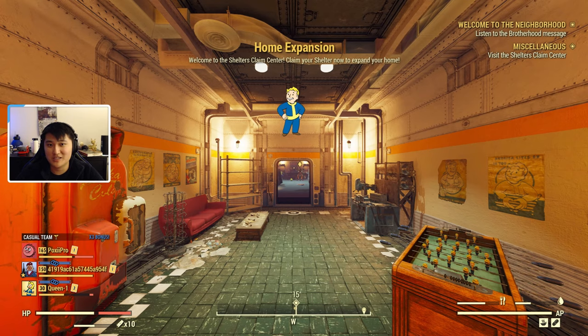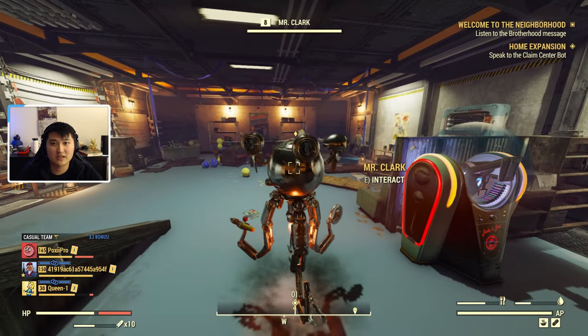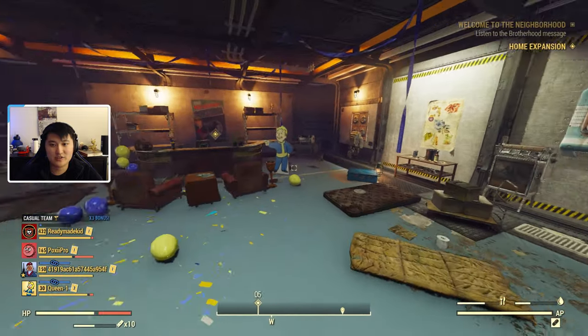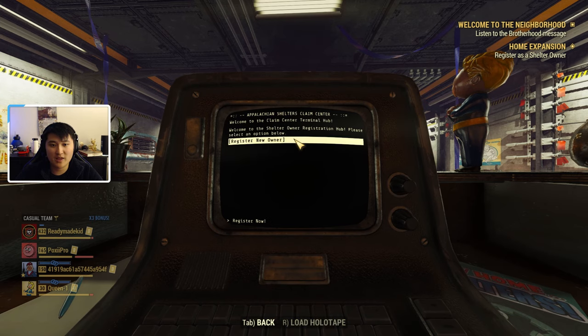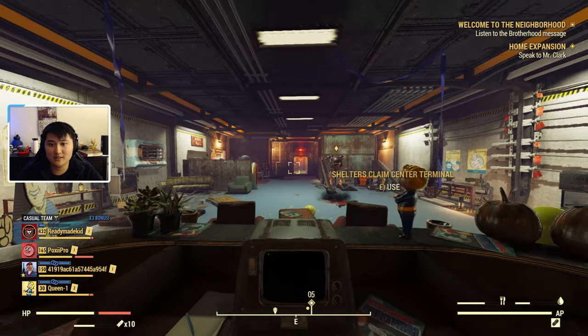Once we're inside, the Home Expansion quest is going to start: 'Welcome to the Shelters Claim Center — claim your shelter now to expand your home.' We just need to talk to Mr. Clark. We go to the register behind here, select the Shelter Owner Registration System, then 'Register New Owner,' and register. Then we speak back to Mr. Clark.